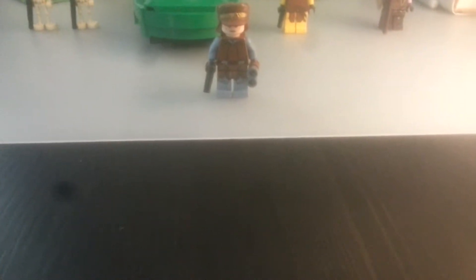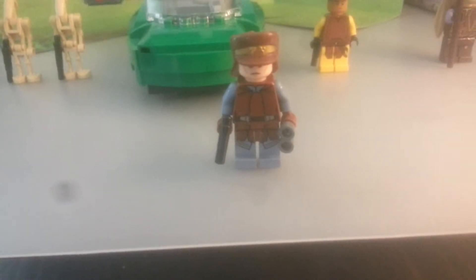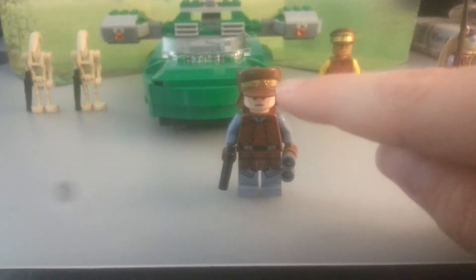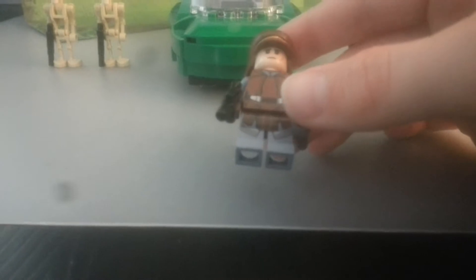Next we will be doing the Naboo security officer. He has very strange Star Wars clothing. If you can see the insignia on his helmet, it's probably the Naboo insignia. He has a blank expression, like 'what's going on,' and it looks like he has sunken eyes, but his eyebrows look ready for attack or something.